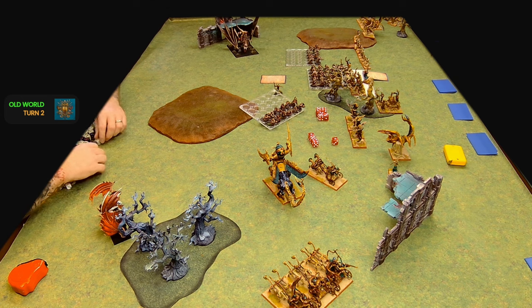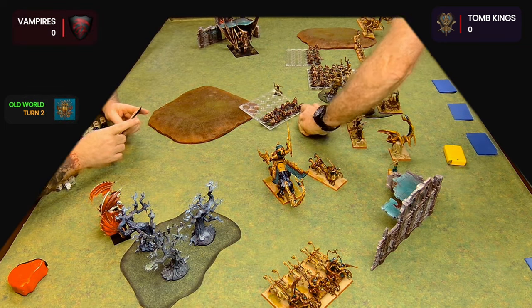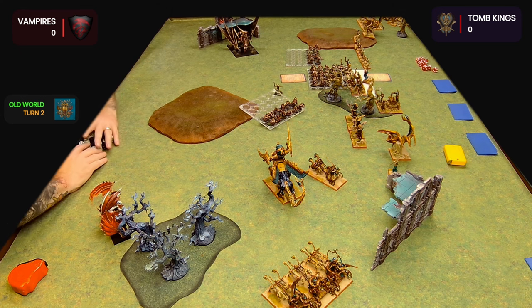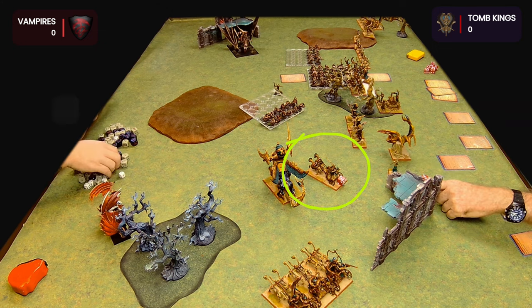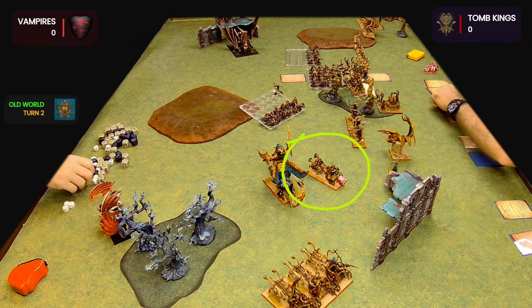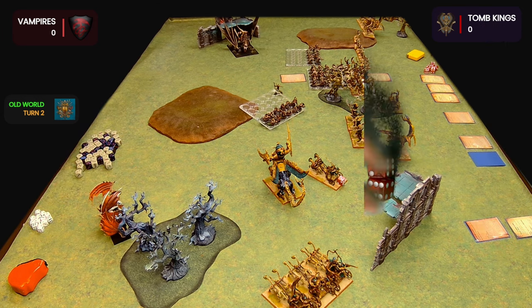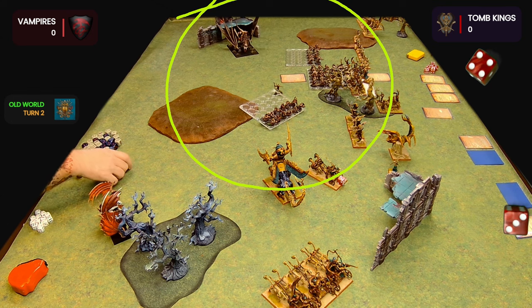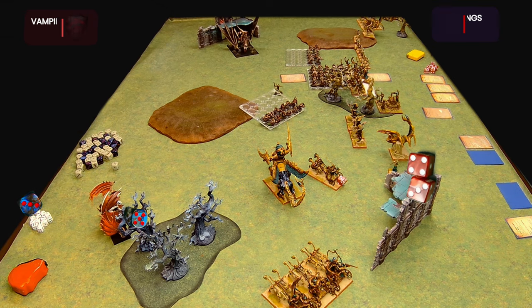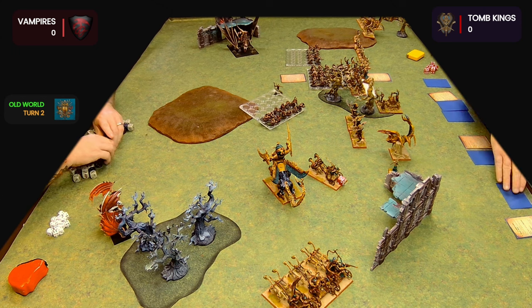Tomb Kings turn two. Kiefer Tep does My Will Be Done, giving himself an extra D3 inches of movement. Going through my hexes, enchantments, and the Casket — I roll a good eight, but the Level 4 Necromancer in the centre of the board is just shutting down every spell. I roll a seven and he rolls an eight, plus bonuses. No spells get off at all.